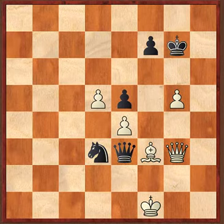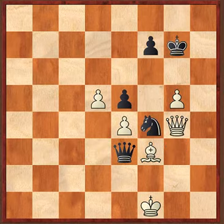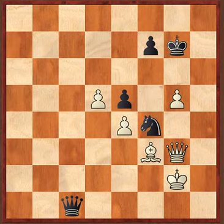What happens if black tries to play Nf4? White can simply answer with Qg4 and everything is okay for white. There are no dangerous threats for the white king. If white tries Kc1, the white king escapes and the king is safe on h2.